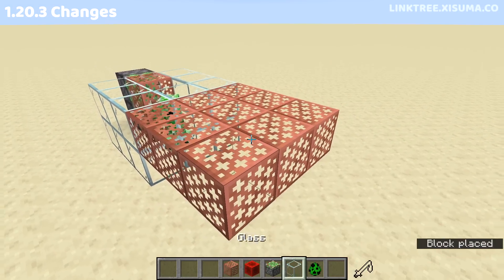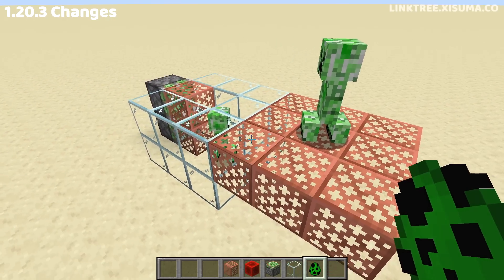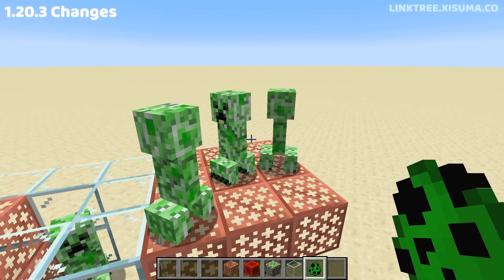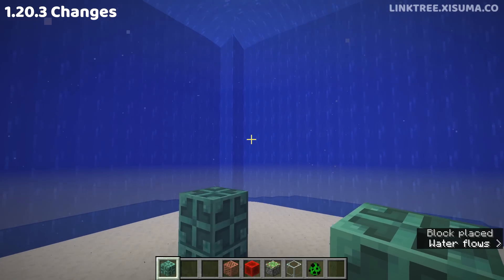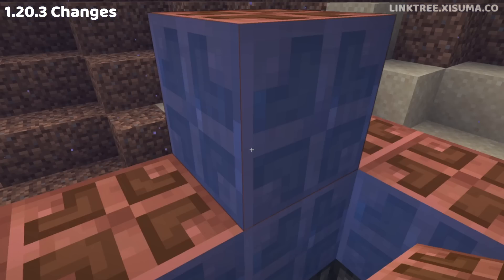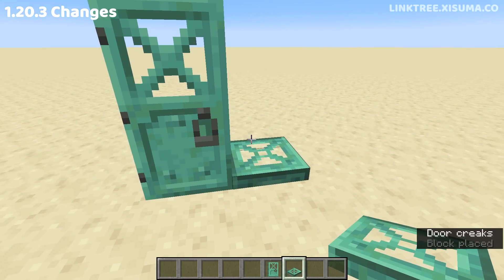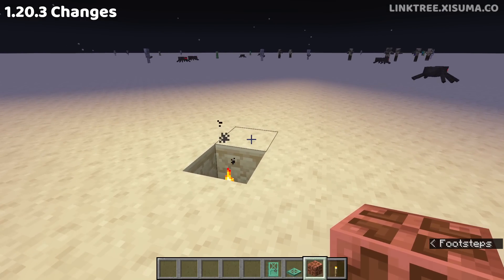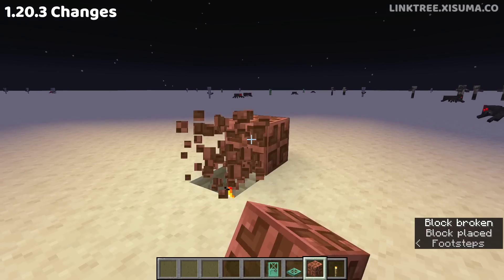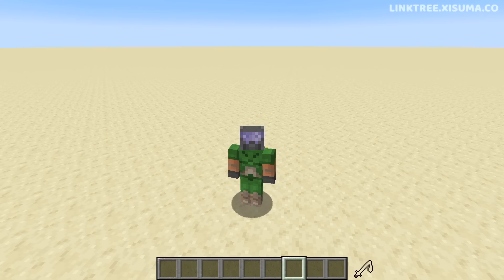Another issue was that mobs would naturally spawn on copper grates in darkness — this has been corrected so they can't spawn on these materials. Copper bulbs are now rendering correctly underneath water; they previously had a rendering issue. Copper doors and trapdoors now create copper sounds as opposed to the generic iron sounds. And a big change to the copper bulb: they will no longer let light pass through them.